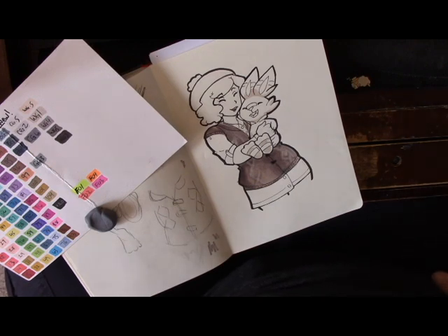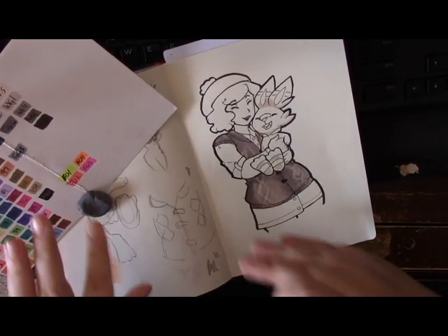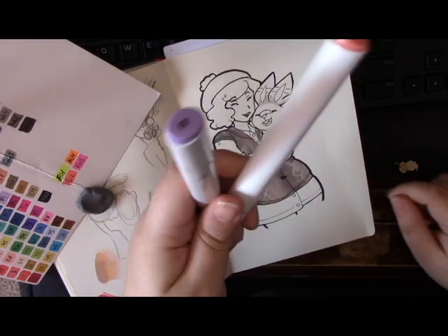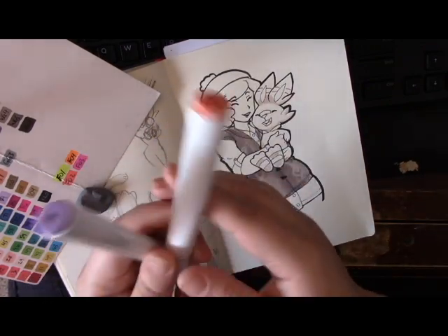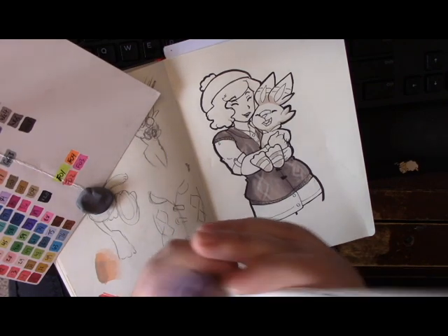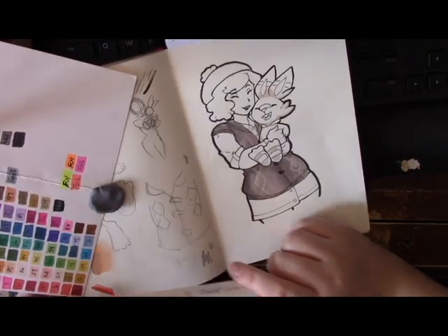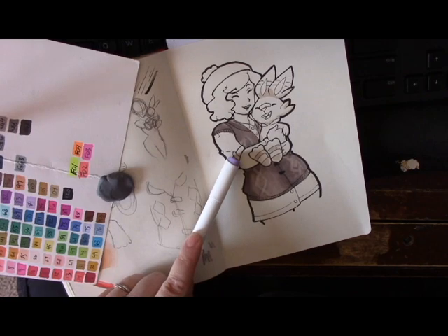The closest pink color I have to the actual dress is in the 14 through 16 range — I'm going to try the 16. I generally don't shade with the same tones, and I like to shade with cool tones instead of the darker tones of the same color — I think it gives a better look to the overall piece. I did a little practice swatch to make sure they blend well, and they do. Part of the trick with this method is you want to make sure your ink is still wet when you're doing things, so you want to work fairly quickly.